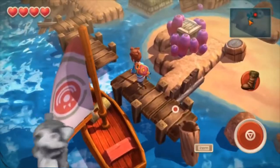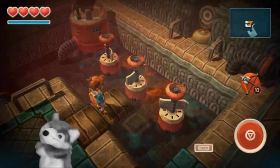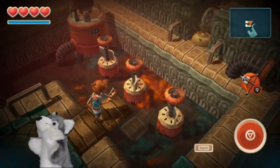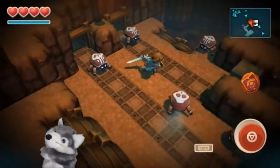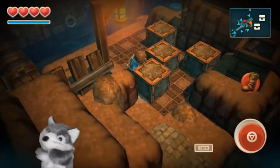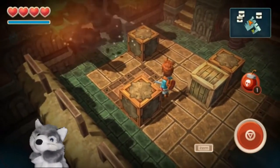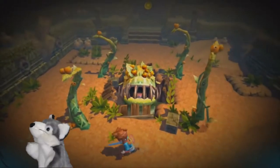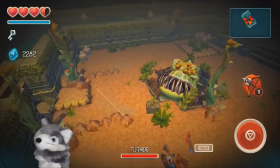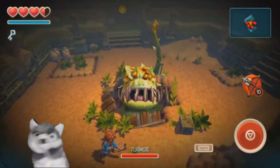Mostly with Oceanhorn, I was pleasantly surprised to see the number of features that benefit players with ADHD and other cognitive disabilities. Each island that you visit on your journey has its own completion percentage meter, which makes it really clear not only if you've missed something, but also roughly where it was. You're also not penalised for a poor memory or the inability to pay attention, as there is functionality that allows you to re-watch cutscenes and see a log of messages and interactions.